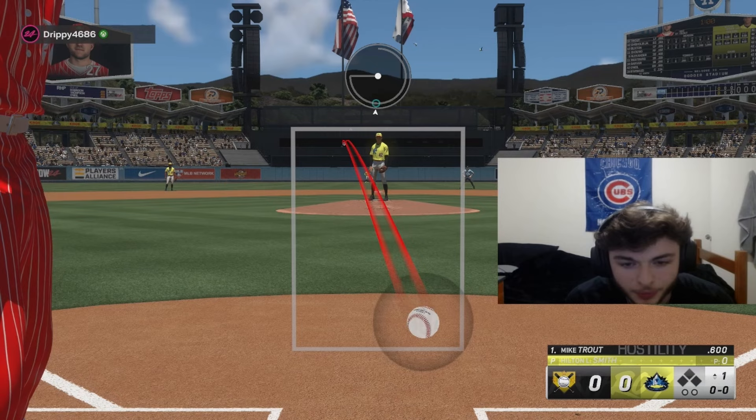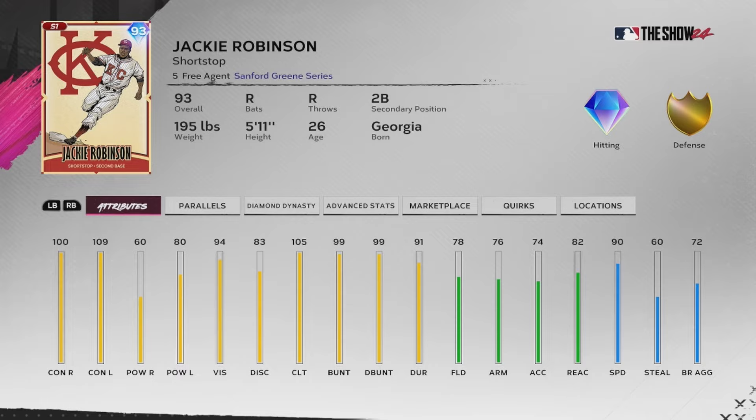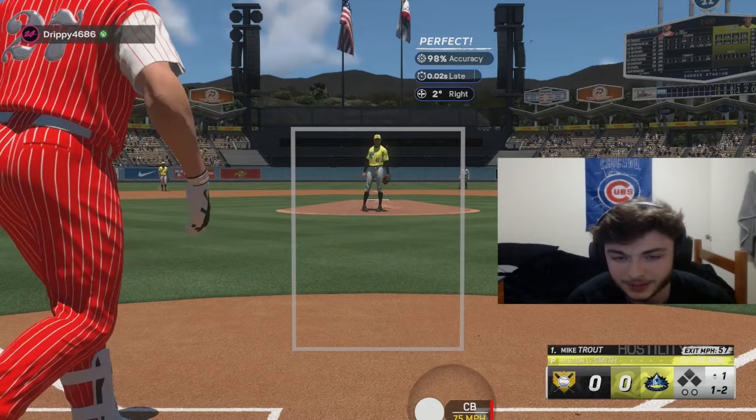Hilton Smith should be an interesting card on the mound — my first time using him. I just unlocked him from the program, so I'm gonna see how we do, but a lot of these players are really solid. I really like their stats and attributes. I did not think they were gonna be that good. This program is pretty easy and simple overall — all I did was the Jackie Robinson conquest, I did the first moment, then completed the collection of all the Negro Leagues players because I'd done all the storylines. Took me about an hour or two to finish.